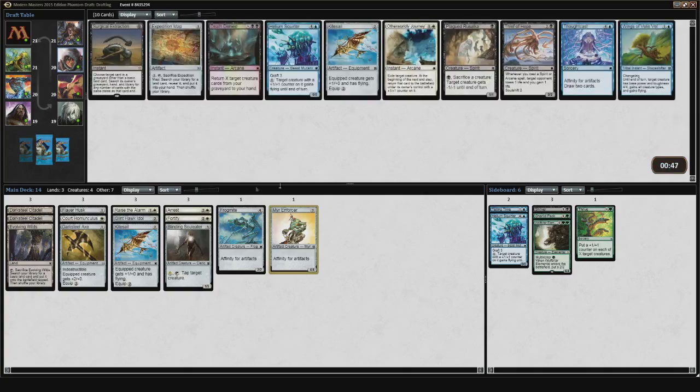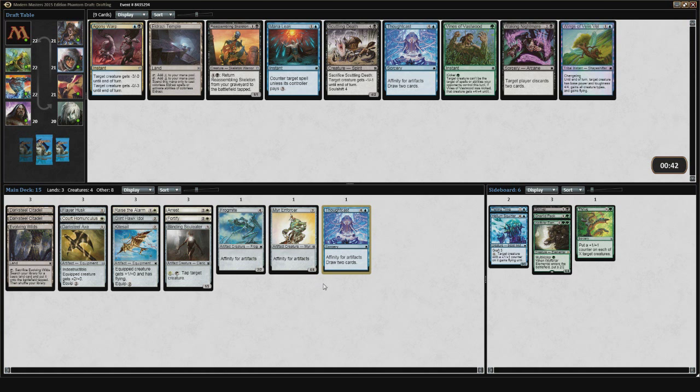We'll see where we go from here. I still need a lot of good cards, and there are going to be packs like this where I kind of just miss. I think it's less because somebody else took an Affinity card and more because there just wasn't an Affinity card from the pack. There is a Thoughtcast, which I'll probably play if I'm short on playables, but not a very good card. I don't want a second Kite Sail. Expedition Map isn't a playable card. Otherworldly Journey could be a sideboard card against like the 5 Sunburst creature deck, but not too powerful.